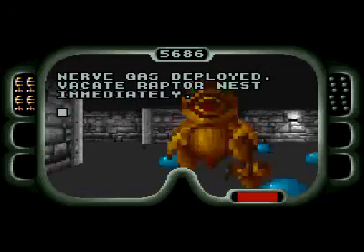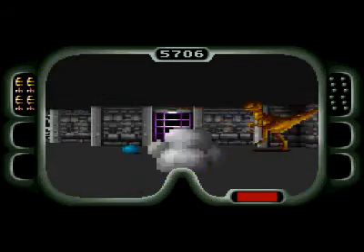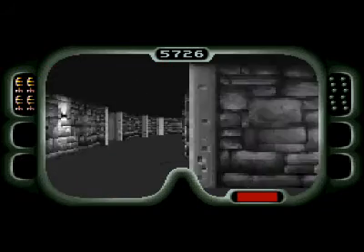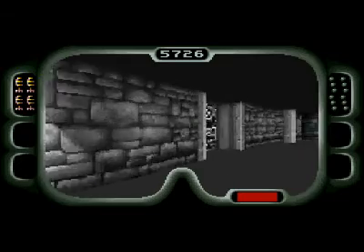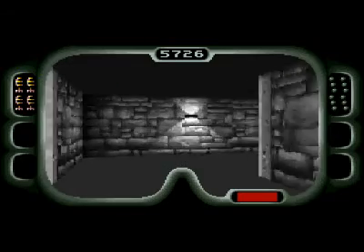You walk into the center, and it drops the nerve gas. And then you just kill the raptors, and you go. Now, if you come here with the nerve gas before doing all the other stuff — like, if you come here before finishing at the ship — the nerve gas won't deploy.